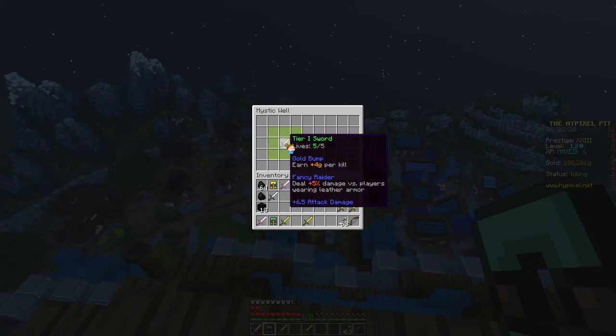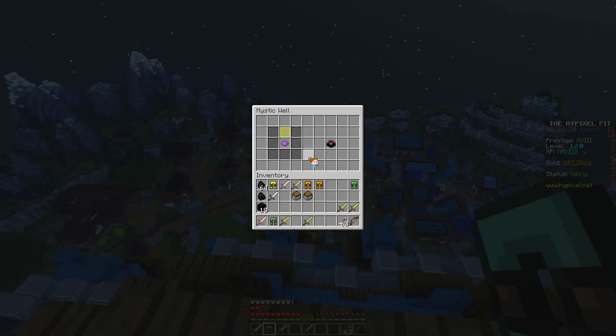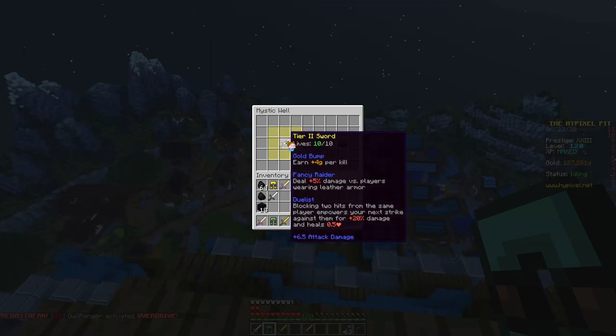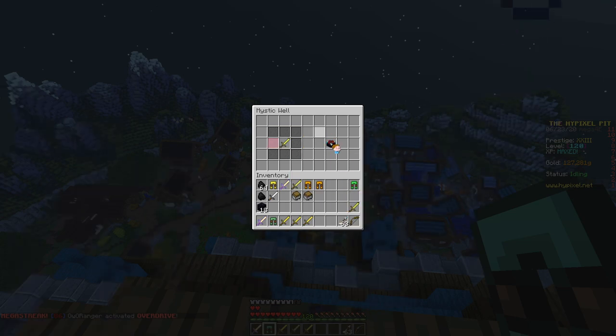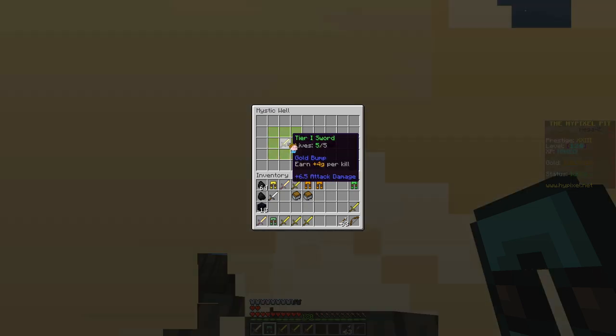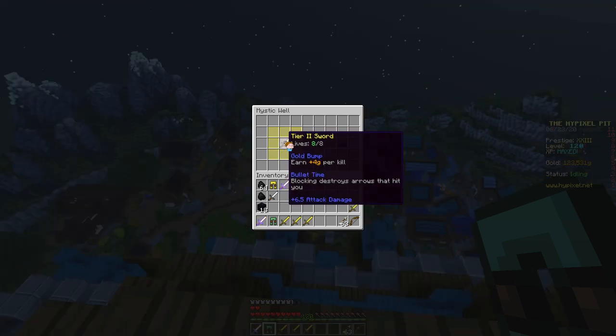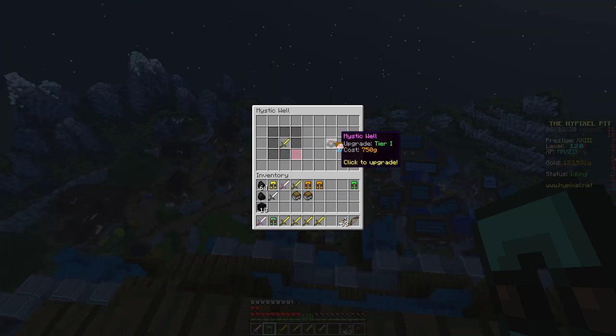Gold Bump, Fence, Radar — it's Gold Bump so I'll tier 2 it. Duelist though — Duelist could be good, Duelist is really good. Maybe Gold Bump 3, Duelist 3 — how about Gold Bump, Bullet Time? I don't think I'll tier 3 that.